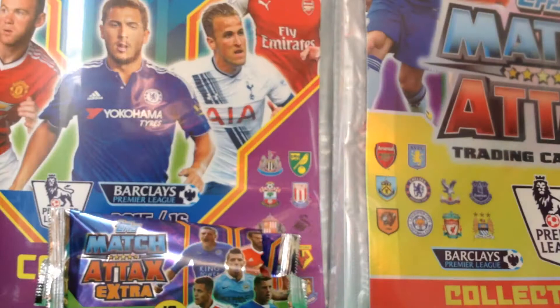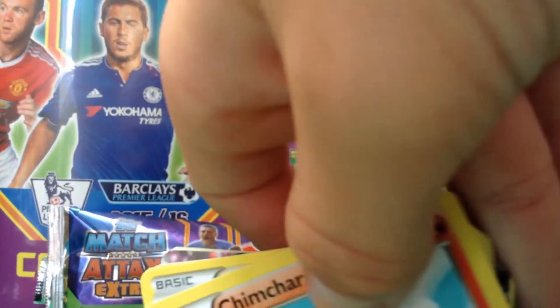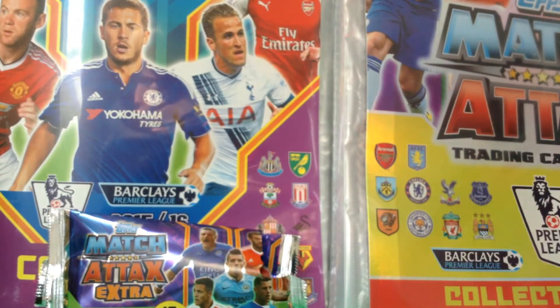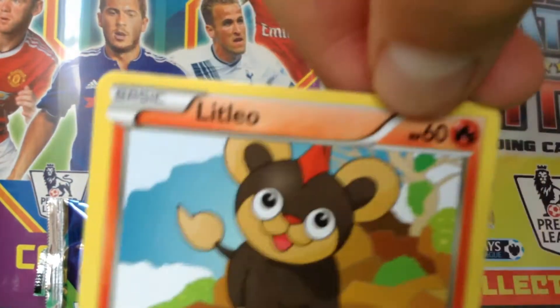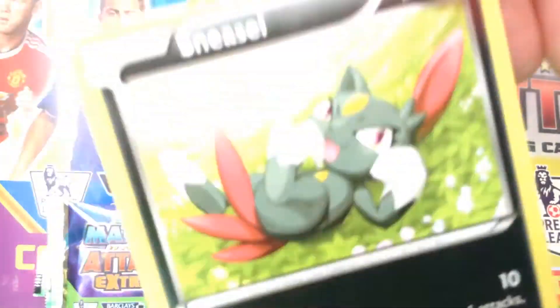Oh yes! What - Meowth! You guys don't know, he's got the classic Pokemon enemy of like Pikachu and all that. Meowth, I love him! Oh, we got another Chimchar. He's got 60 HP. And we got Nosepass - don't know who he is.